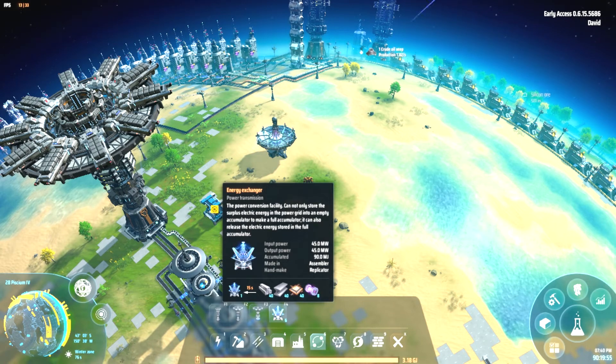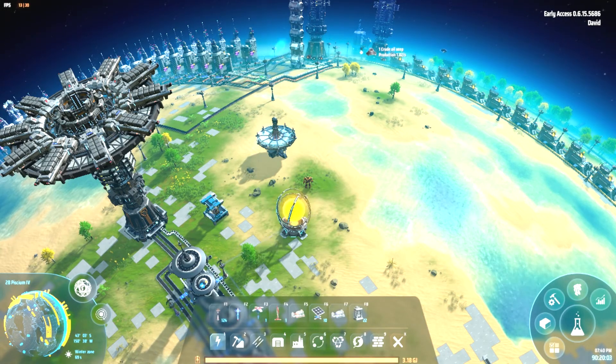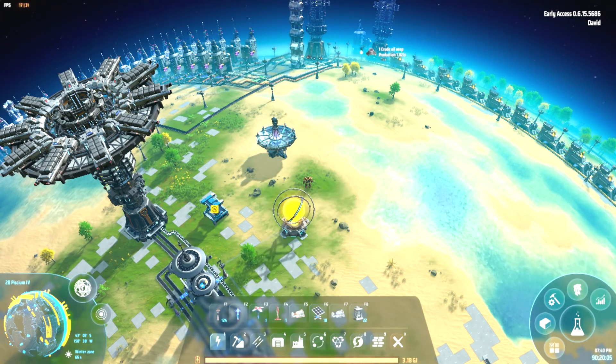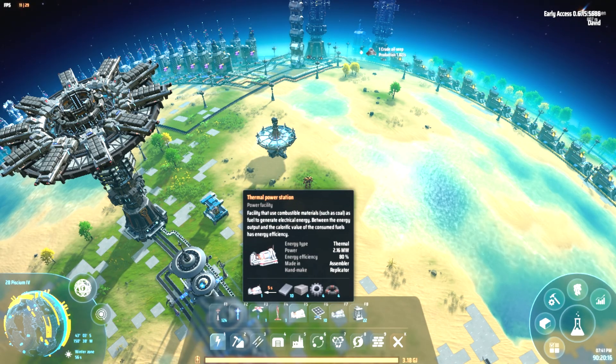Until you unlock the energy exchange system and get it working, you'll need to use the other techniques. Wind turbines are a really good way to get started. Solar panels, as long as you put a belt around your planet, are pretty good and will produce a lot of power through the mid-game. Thermal power stations produce a lot of power too but again require consumable materials. Anyway, that's the guide on power generation for the Dyson Sphere program — thanks for watching and see you next time!